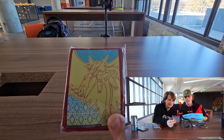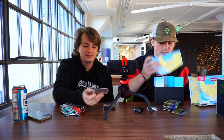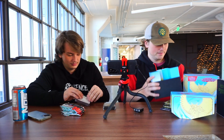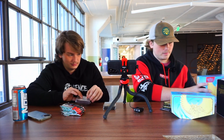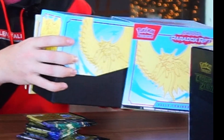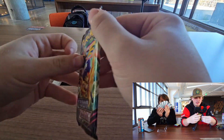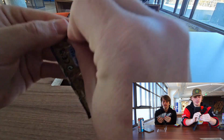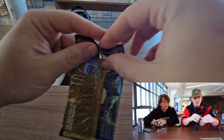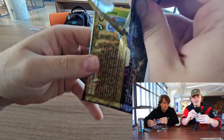All we need out of this are the actual cards themselves, so everything else is getting put away. There's the Paradox Rift sleeves. Honestly, I like those a little bit more than the Crown Zenith ones, but you know it is what it is. I'm going to end up going first here with the Crown Zenith Elite Trainer Box. I'm super excited for this because I've never opened a Crown Zenith card pack in my entire life.